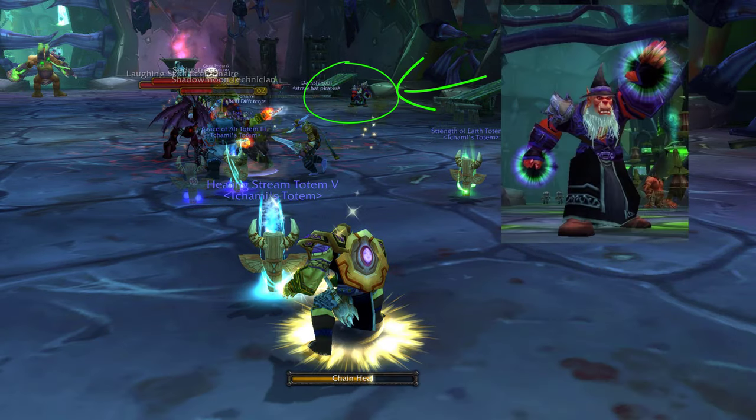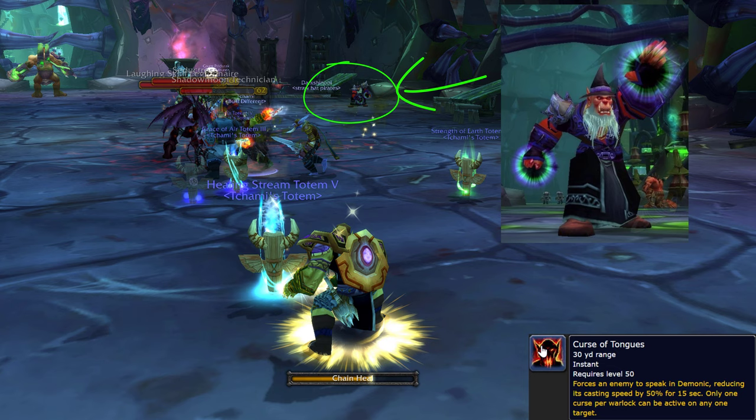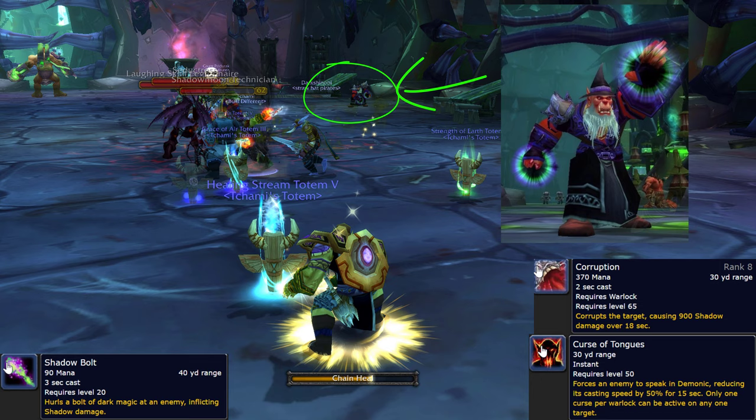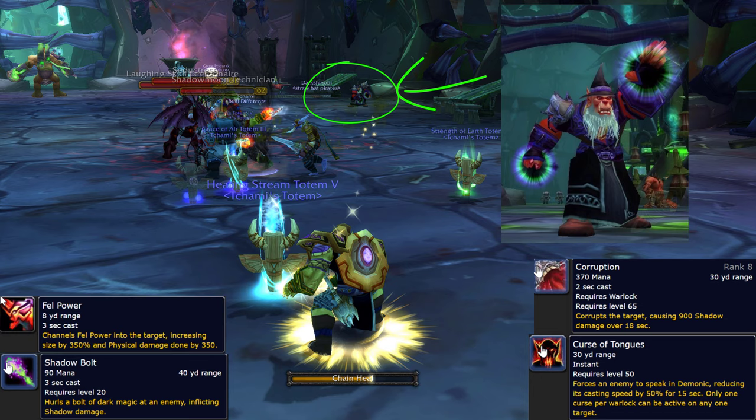In this area you will also find Shadowmoon Warlocks. They are caster mobs that can buff nearby Felguards if they are out. They do a Curse of Tongues which will reduce your casting time, a Shadowbolt, Corruption, and they will Fel power nearby summons.